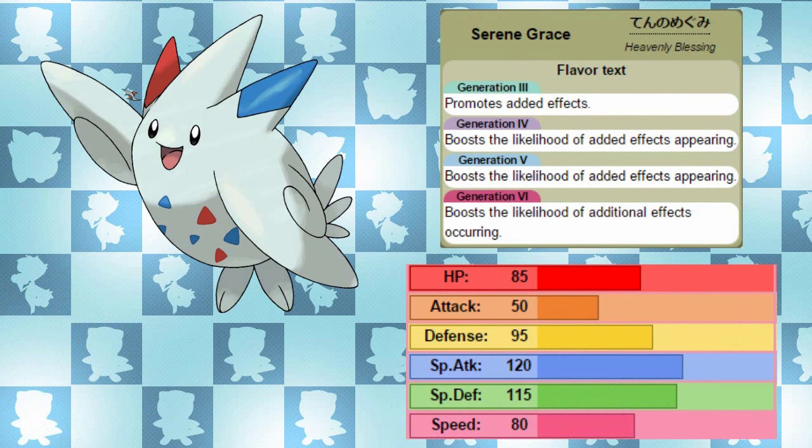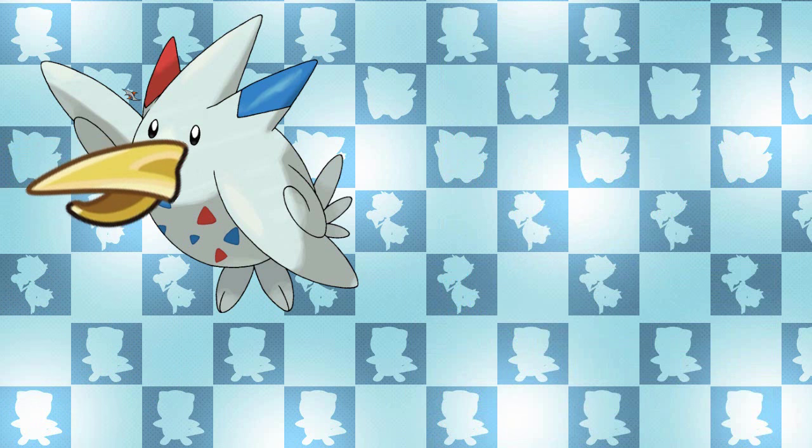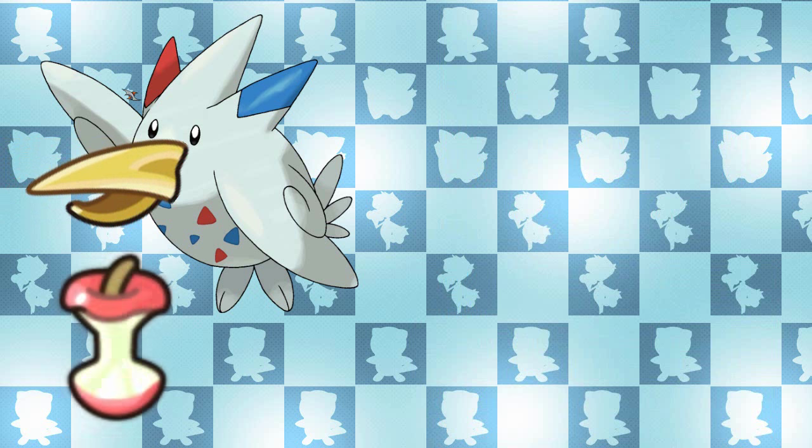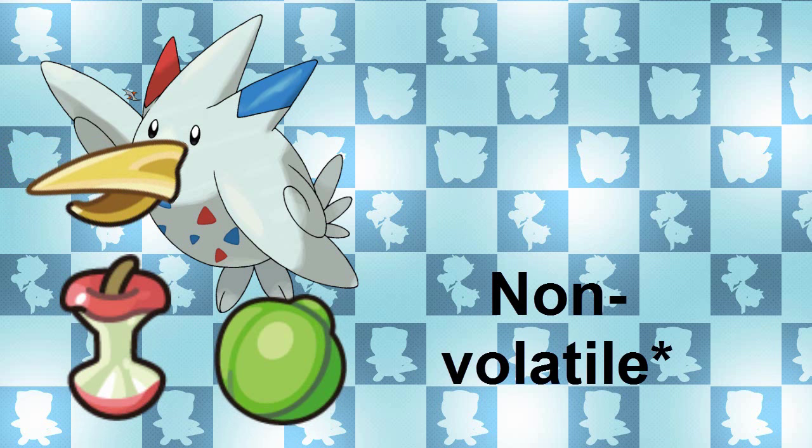King's Rock is not suited for Togekiss's playstyle. One of the advantages Togekiss has over Togetic is the versatility to opt for some very good items. You can opt for the Sharp Beak to increase the damage of Flying type moves to try and one-hit KO as much as you can, or two-hit KO neutral targets. Leftovers if you decide you want to be a bit tankier. A Lum Berry to cure any status conditions, which adds a lot more dimension to your playstyle — you can go for a Chesto Berry with Rest, or if you've been inflicted by a volatile status condition you're free from that too.